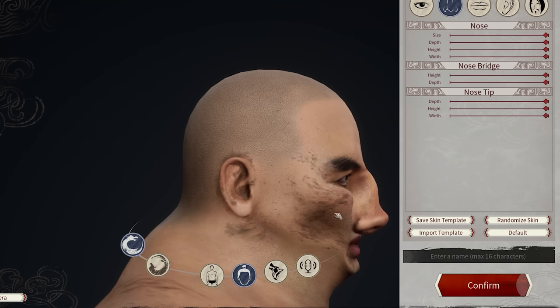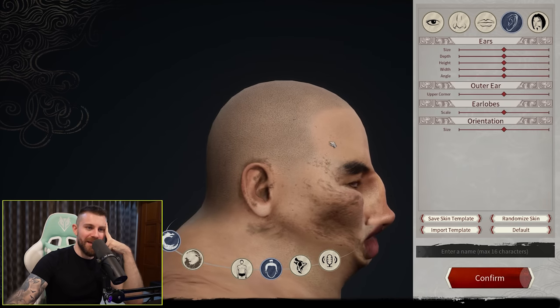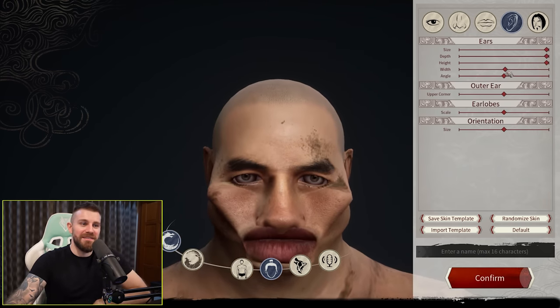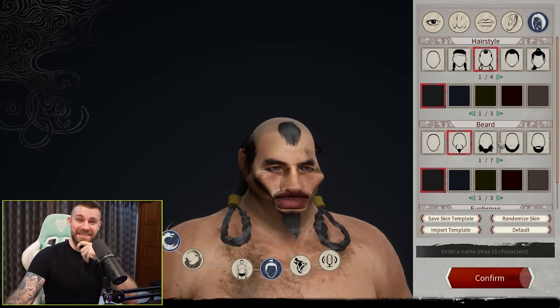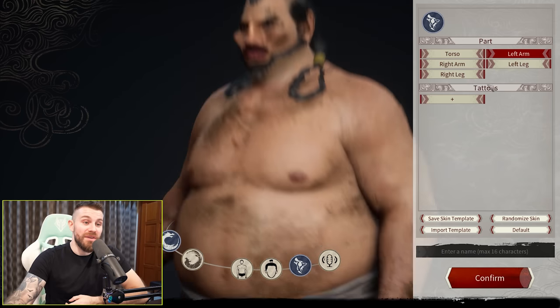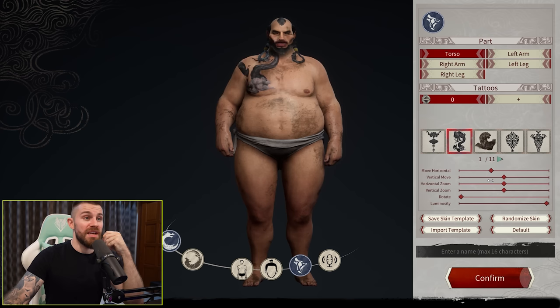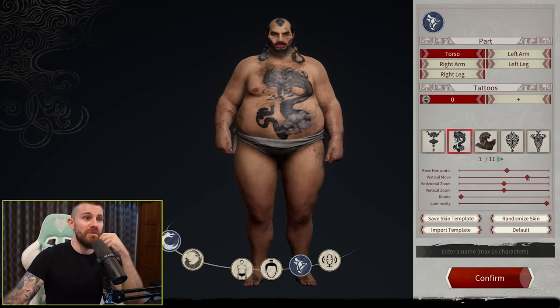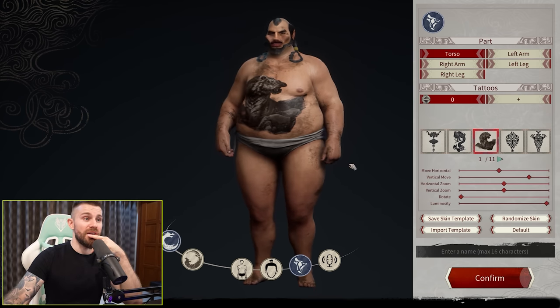We're gonna call him The Sniffer. Oh my god, looks like a human vacuum cleaner. Give him elf ears — beautiful. This might take the cake for the ugliest character I've ever made in one of my first impressions videos. Oh, you can have tattoos? Torso tattoo — ooh. The tattoo system's very cool. You can move it on any part of the body. This game actually has top tier character customization.